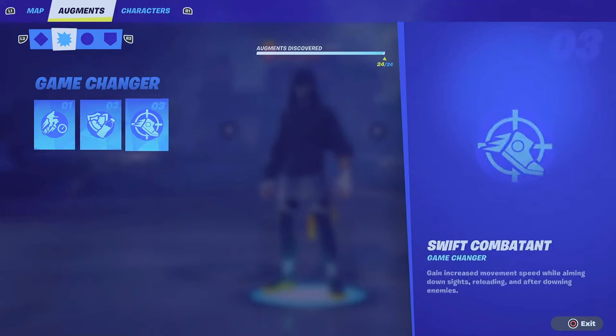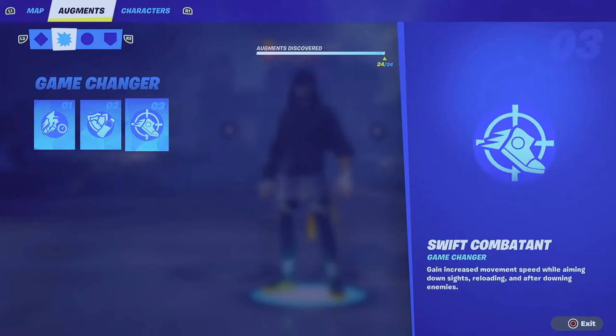Swift Combatant can increase movement speed while aiming down sights, reloading, and after downing enemies. This is nothing short of being a game changer in my opinion. If this plays out how it sounds, this is definitely going to be my favorite to go to.